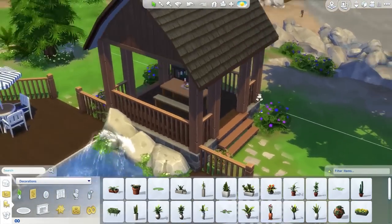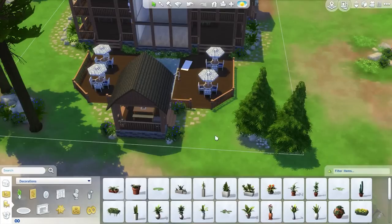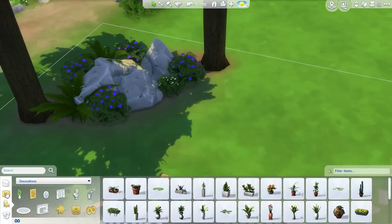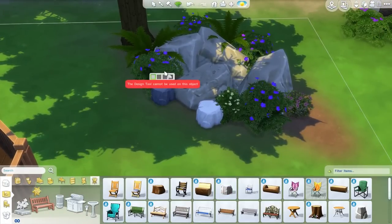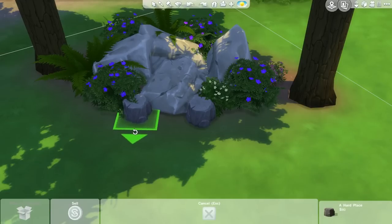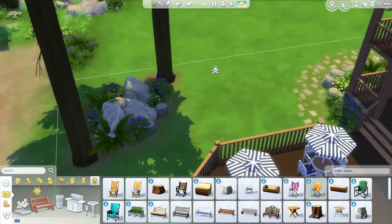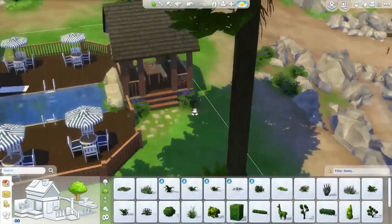We've got that going on here. I don't think we need anything over on the other side right here because we've got these rocks as decoration. Another cool suggestion was that Ryan suggested putting some rock chairs next to the trees over here, kind of making them look incorporated into the rocks — I thought that would be pretty cool. We can have them right here; it's another spot sims can sit but it's not really obvious. I'll make them a slightly darker color so they blend in a little bit more.